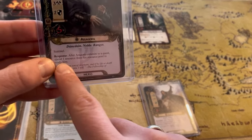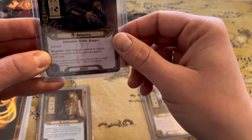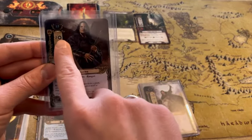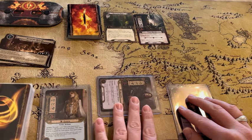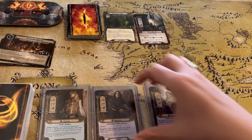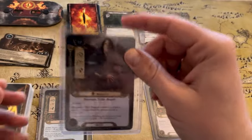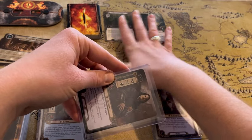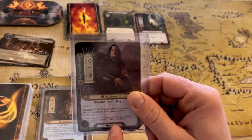Aragorn's ability that we will be using is spending a resource from his resource pool to ready him. Let's talk about readying — any time you use a hero for an action, like using him to quest for his willpower, he can't attack, defend, or use any special abilities until the next round. Aragorn's ability is really powerful if you have the resources, because you can pay that one resource to use him again. That's going to be really important — if we use him questing and then an enemy comes out, it's really helpful to have somebody that can do more than one thing on a turn.